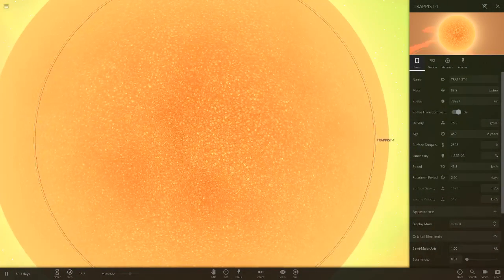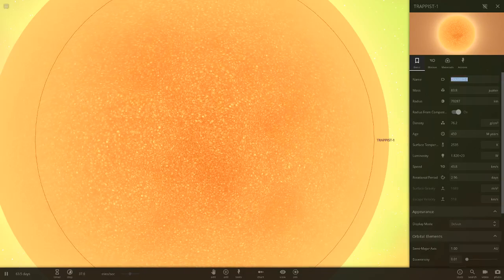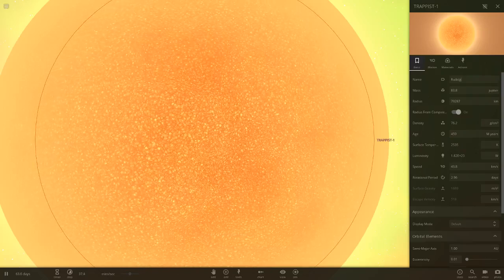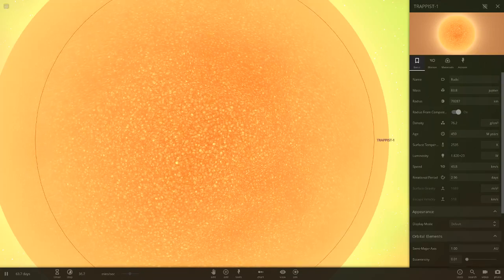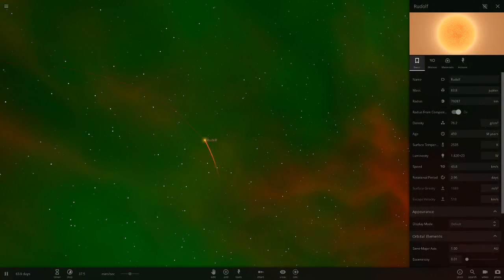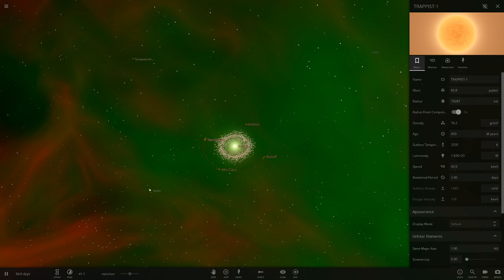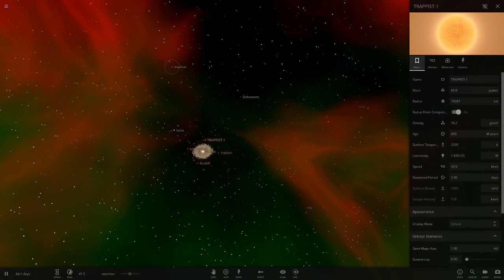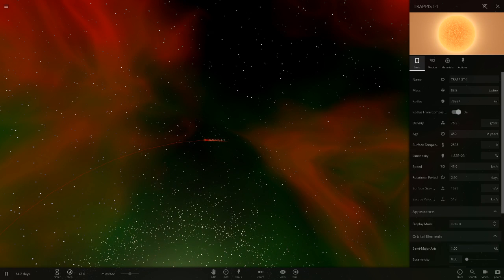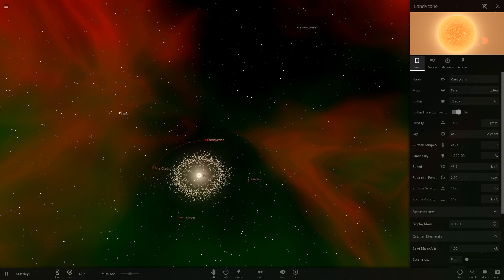TRAPPIST-1 is a red dwarf star and Rudolph the reindeer has a red nose, so I think this would be quite a good combo. Let's call this one 'Rudolph' — I think that's how you spell it. Then for the last TRAPPIST star, I'm going to call it 'Candy Cane' — I think that's sort of Christmasy.